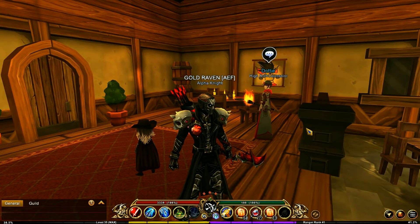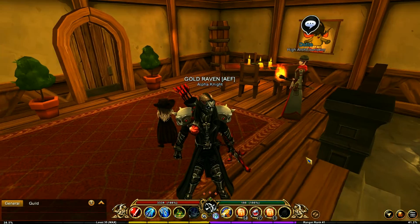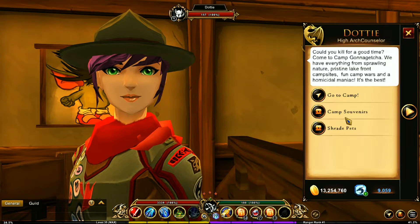So you're going to be talking to Dottie once you get here in Yawgur's. She's just going to be walking around right in the entrance here. Talk to her and you're going to have a couple things you can check out.